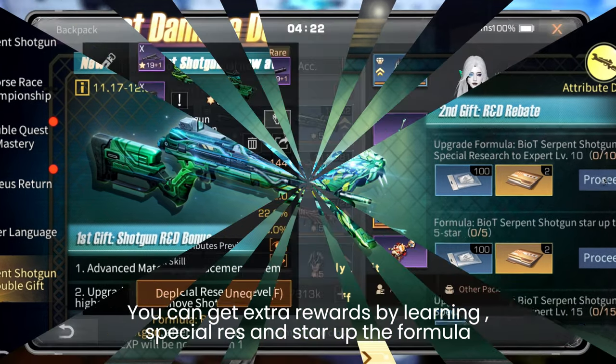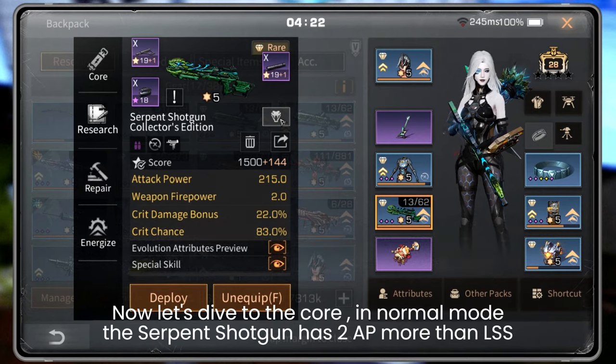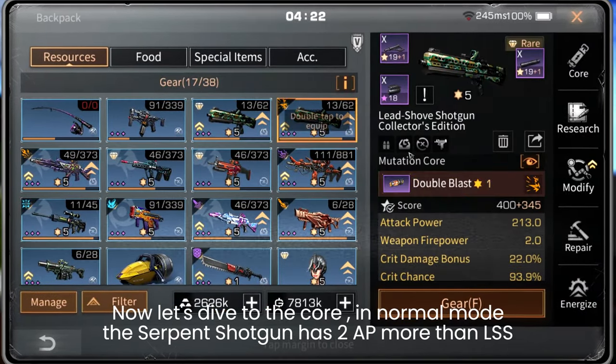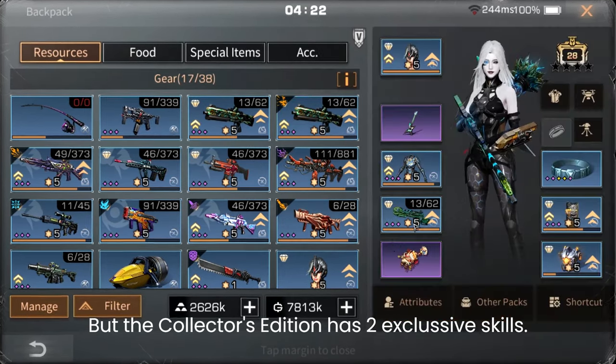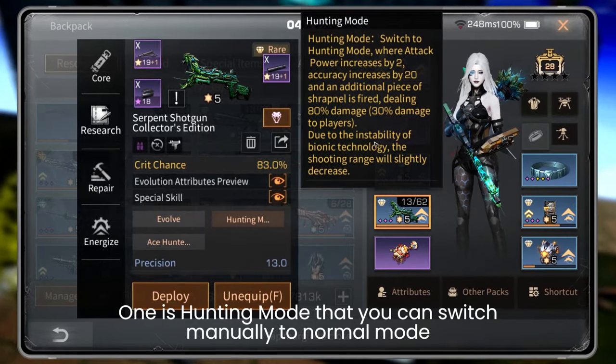Now let's dive into the core stats. In normal mode, the serpent shotgun has two more attack power than the LS shotgun. The collector's edition has two exclusive skills — the first is hunting mode, which you can switch manually to and from normal mode.